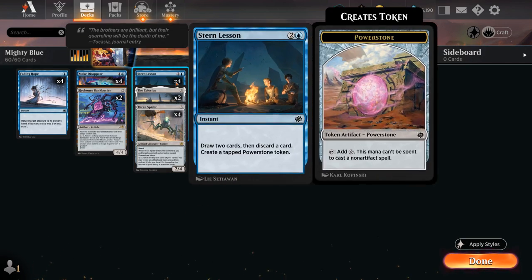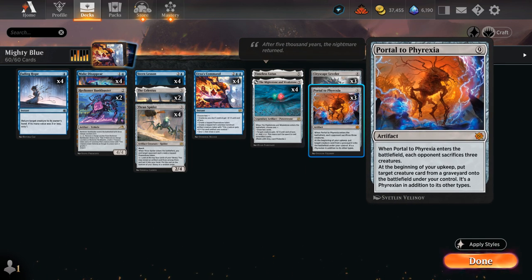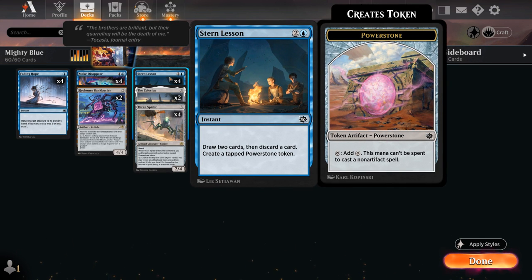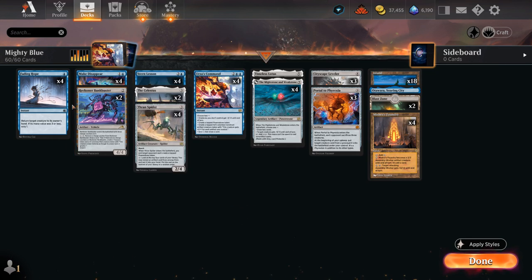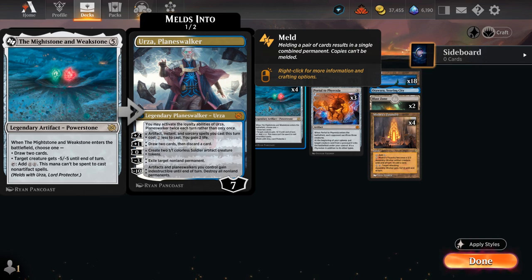Because we have so many three-mana ramp cards, I'm also including another five-mana artifact, Timeless Lotus, which can also help set up an early Portal to Phyrexia or Cityscape Leveler. Stern Lesson will help us draw two cards and then discard a card at instant speed, creating a Power Stone token in the process. That way we can keep up our counterspell at the same time, making it harder for the opponent to play around.